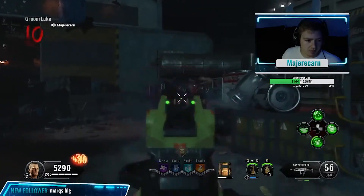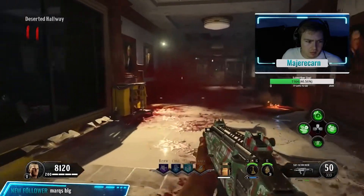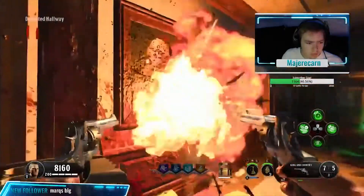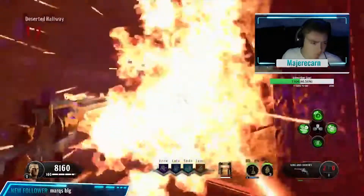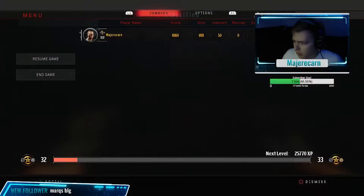This entire Easter egg revolves around getting four sets of codes by doing certain tasks. For the first set of codes, come over to the presidential hallway where there are paintings of presidents on both sides. You'll need your explosive weapon to shoot all of these paintings within a certain time frame — as fast as you can. Once they've all been shot with explosives, underneath George Washington's painting there will be a plate with a set of four numbers. Write these numbers down as they change every game — in my instance it was 5700.